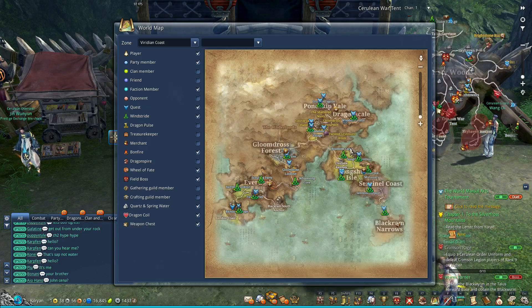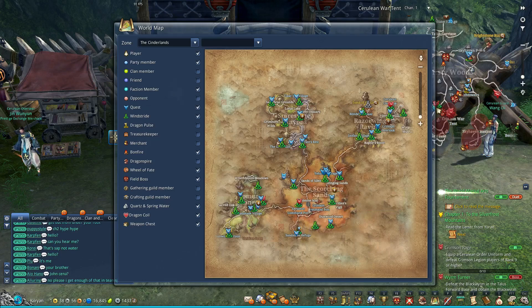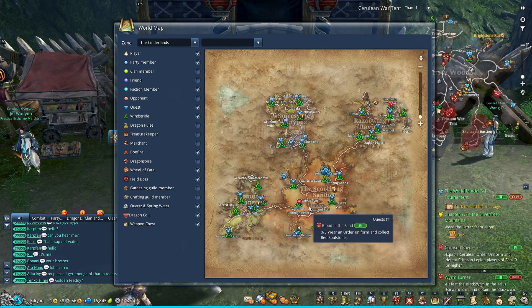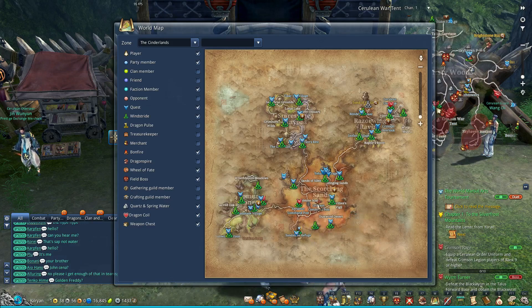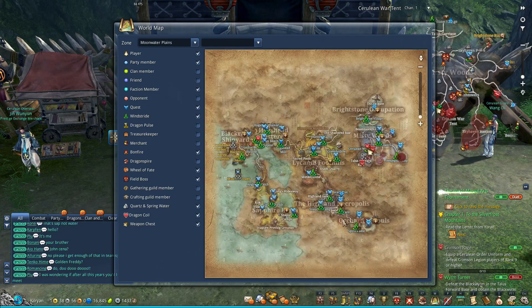However, there are two main locations where you're going to find the most PvP. The first is in the Cinderlands, in the Scorching Sands area. You'll actually see the blue and red faction tents where there are dailies. This is your main location for around level 30 PvP, and even at level 45 I was still coming across it.